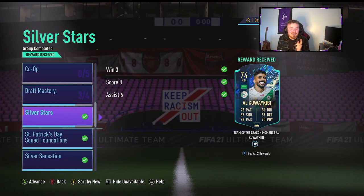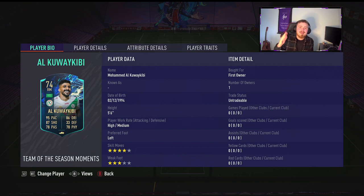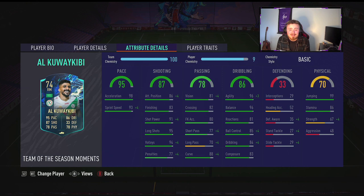Let's go into the squad we're going to be using and check out his in-games because, guys, he looks naughty. Our man Mo — that's what I'm going to call him, just so I don't butcher his name any more than I have already — he's high-medium work rates, five foot six, left footed, and he's got four star skills and three star weak foot.